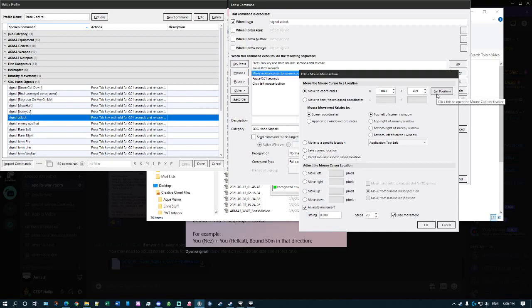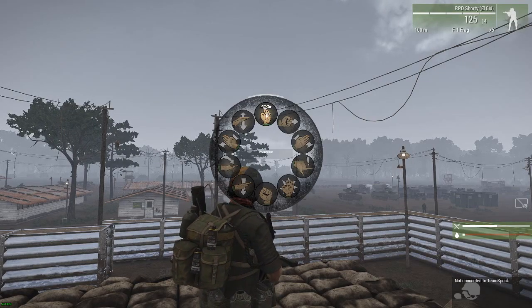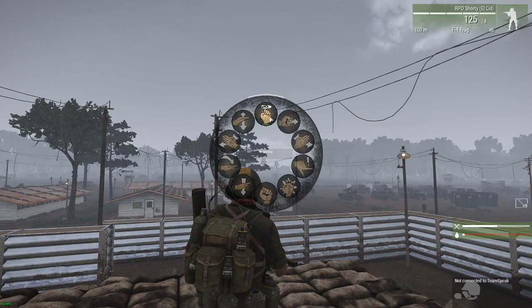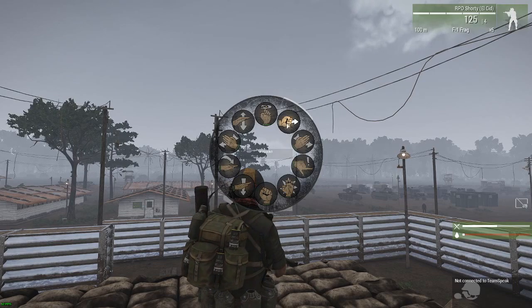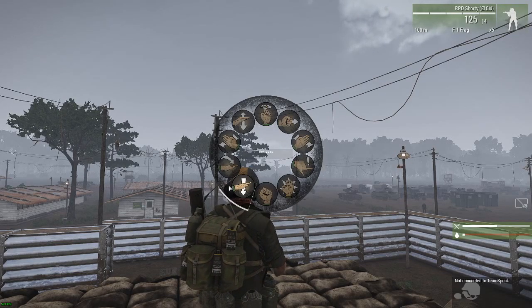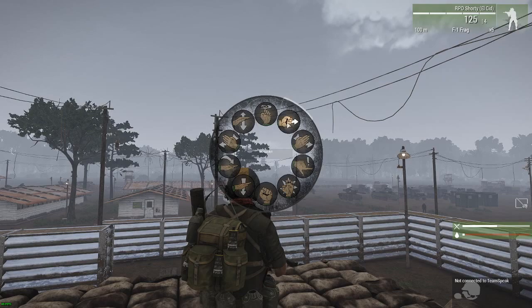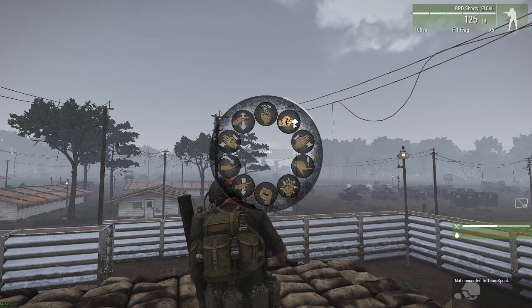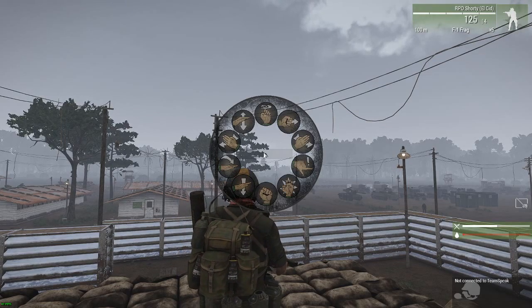The mouse move command lets you click on a set position. I can't really demonstrate the next part because I only have one screen, so what I did was bring up the Tab menu and put a small strip from a Post-it note on each one of these signal locations. I could then just move my mouse underneath it to get the proper location — so when moving to the 'attack' position, I move my mouse to that spot.